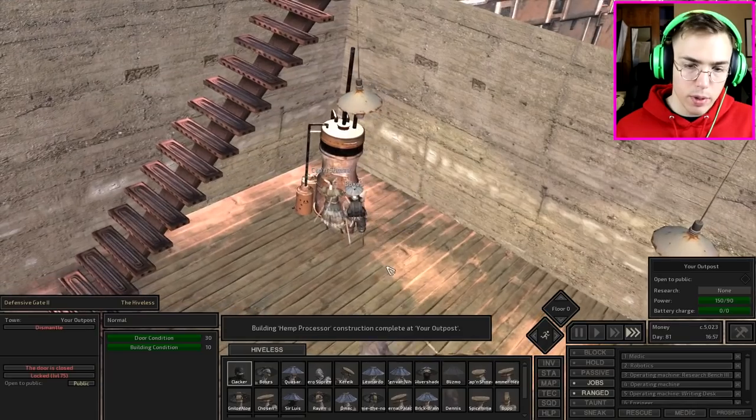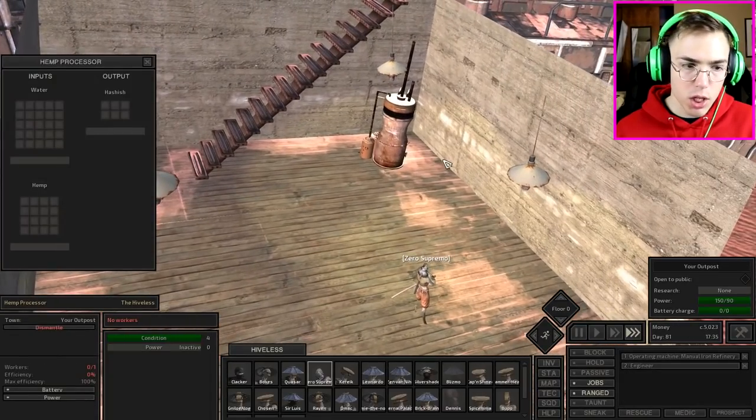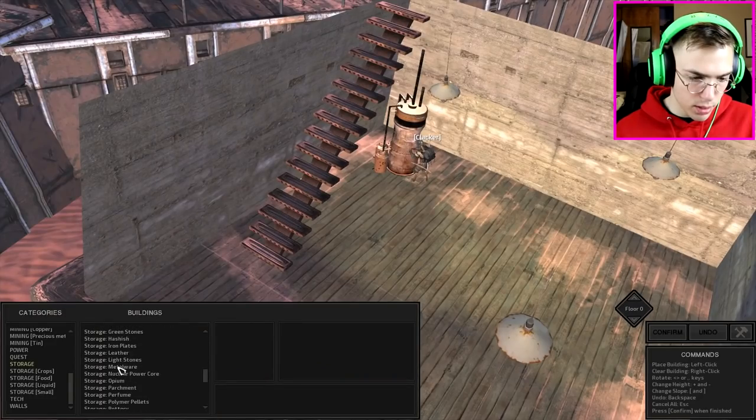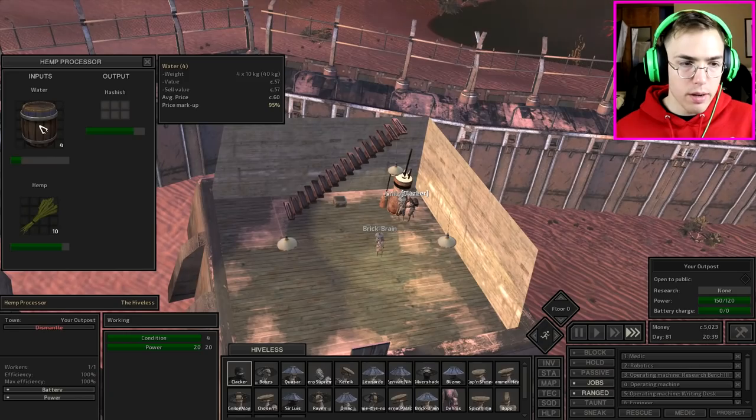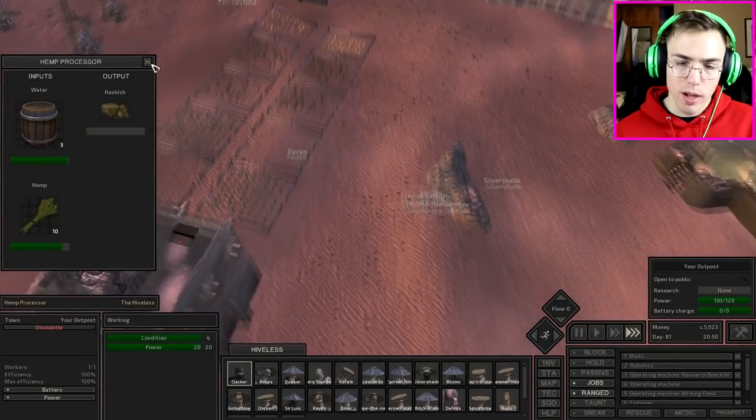And here we go everybody, our first hemp processor is complete. We can now begin the production of hashish. Do they have hashish storages? Is that a thing? Yes, it is. I had no idea it took this much water to make hashish. We're gonna have to make more wells.